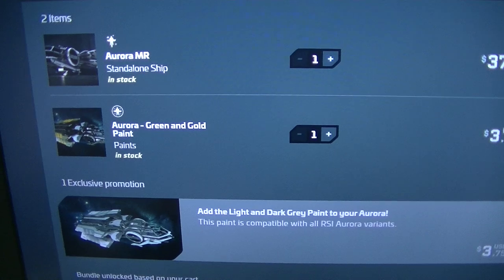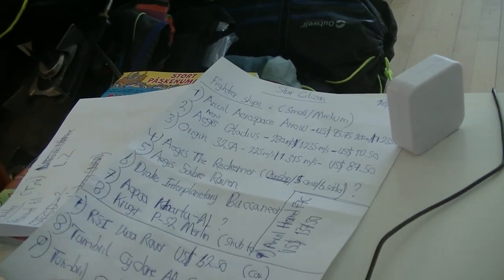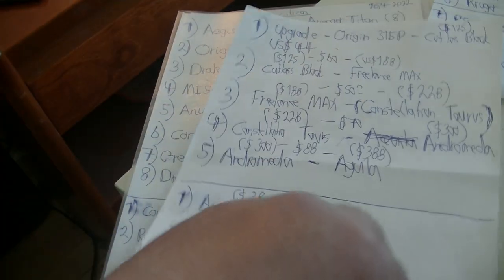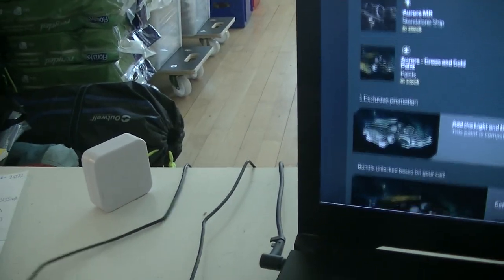Now I'm going to record my account information. I just got up not long ago, I'm still sleepy, and now I have so many papers here. Let's find my Origin and upgrade to the Cutlass Black.